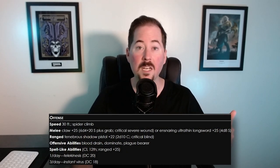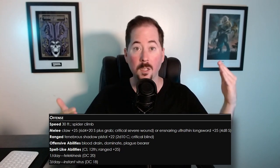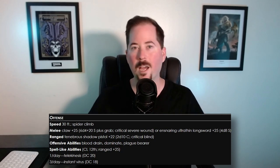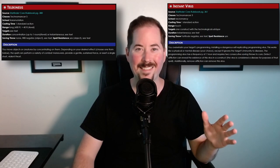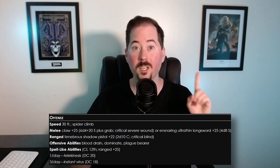I would not recommend putting a level 1 party, or even a low level party, against one of these creatures, because they are quite significant and quite powerful. They can move at a speed of 30 feet per round. They also have Spider Climb, which allows them to move up walls at their walking speed. They also have some spell-like abilities they can use several times per day: Telekinesis once per day, and three times a day they can use Instant Virus. They also have the abilities of Blood Drain, Dominate, and Plague Bearer.